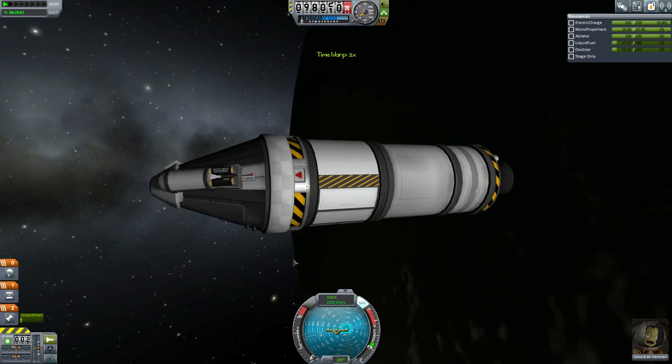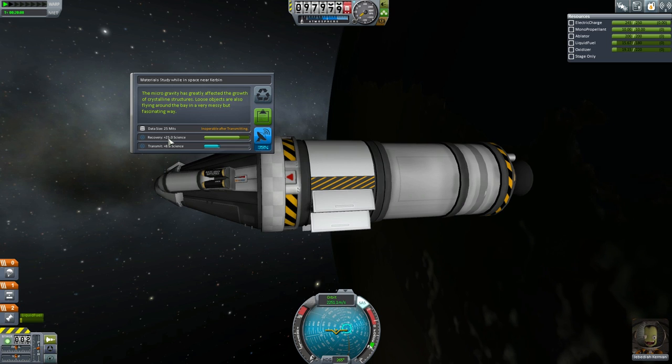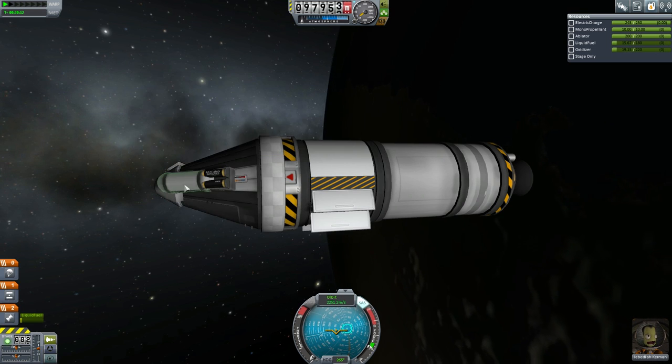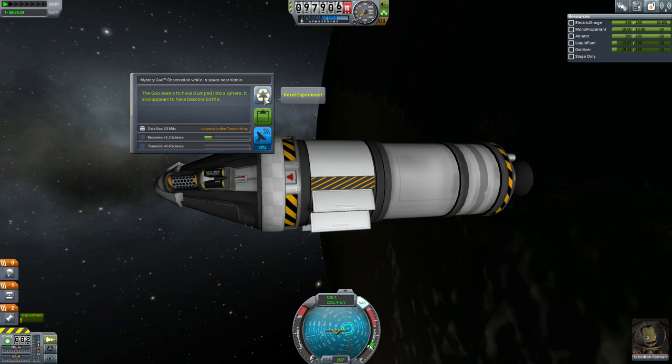Okay, we're in space. Let's do the science. Observe the Materials Bay — look at this, 25 science from the Materials Bay. Great, we're going to keep that. Have we got mystery goo from space? Yes, we've got mystery goo from space. We probably didn't need to bring that, but we'll keep it anyway.